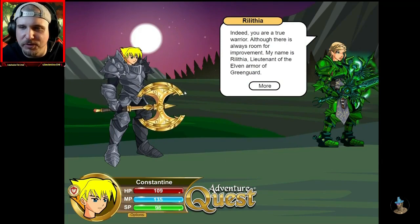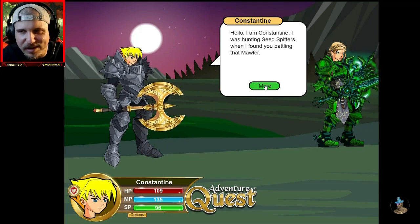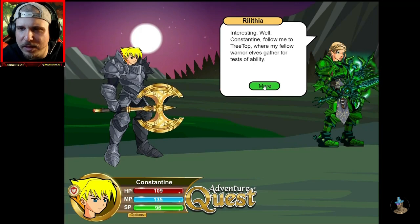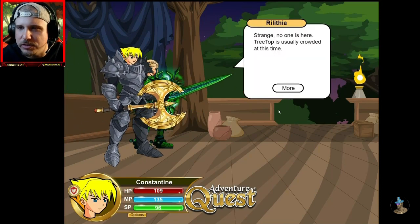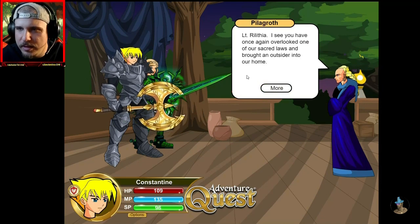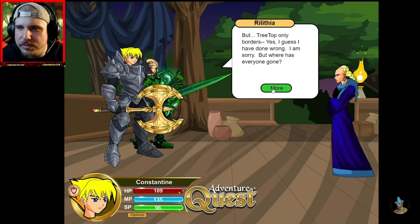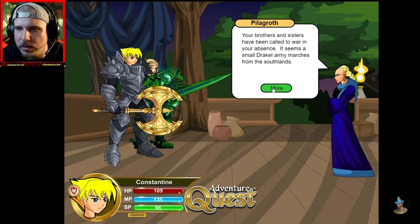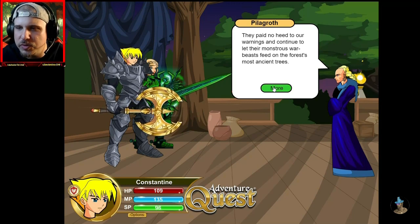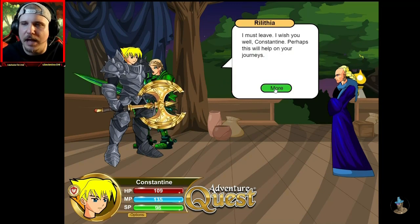Indeed, you are a true warrior, although there is always room for improvement. My name is Rithlea, lieutenant of the elven armor of Greenguard. Hello, I am Constantine. I was hunting seed spitters when I found you battling that mauler. Interesting. Well, Constantine, follow me to Treetop, where my fellow warrior elves gather for tests of ability. You follow Rithlea through the Greenguard forest. After several long hours, you come upon a village built amongst the trees. Strange — no one is here. Treetop is usually crowded at this time. High Elder Pillagroth. Lieutenant Rithlea, I see you have once again overlooked one of our sacred laws and brought an outsider into our home. Racist-ass elves. Your brothers and sisters have been called to war in your absence. It seems a small Dracal army marches from the Southlands. They paid no heed to our warnings and continue to let their monstrous warbeasts feed on the forest's most ancient trees. You must join your fellow warriors. Leave this one here, as I have something to ask. I must leave. I wish you well, Constantine.